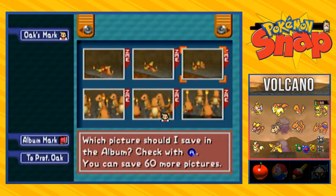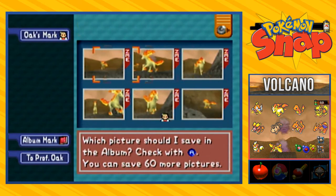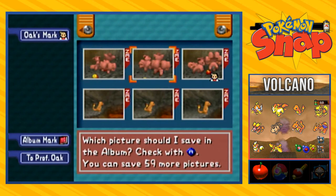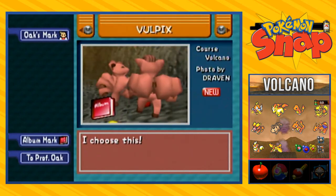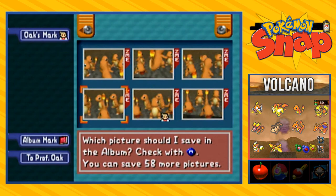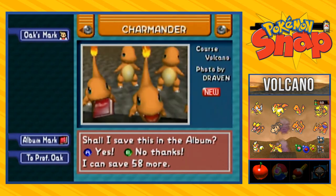Let's see — we should go back to this one right here, let's go with that one. I like that picture, it's pretty awesome. Then Vulpix — let's go with that one. Now if you choose the same picture that you're going to show Professor Oak, it's still gonna show it. Let's go with this one right here.